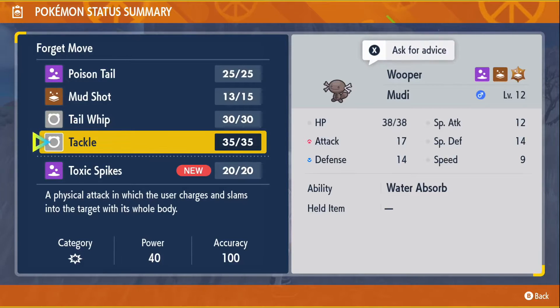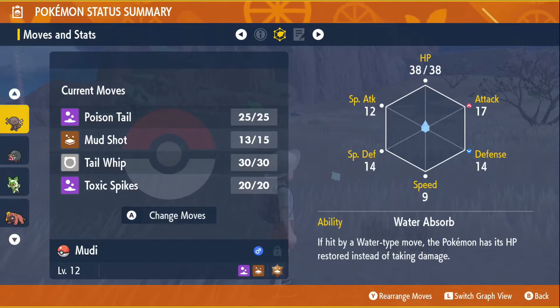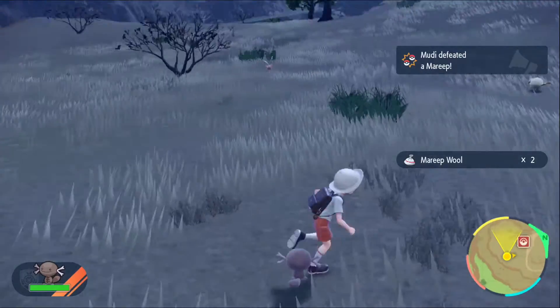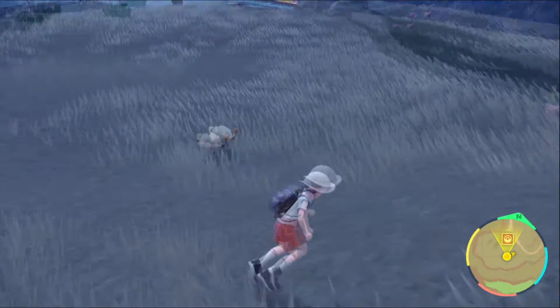I think Taylor could be kind of useful. Tackle, not really as much. Yeah, let's do Toxic Spikes so we can set up a little bit. We could use Muddy to set up and then switch to Vile. Oops, that's not what I wanted to do at all.